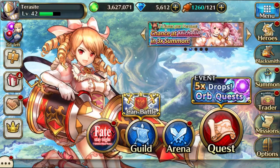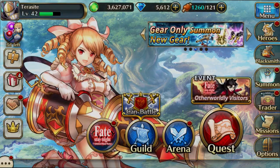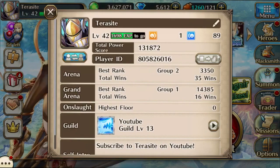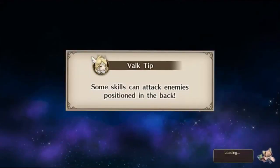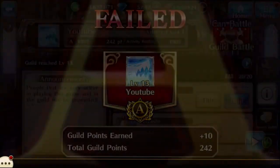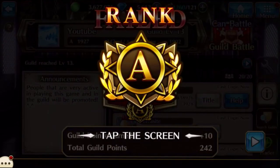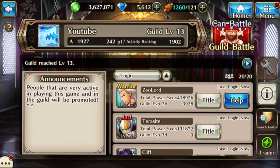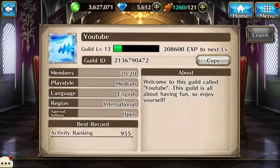Without further ado, if you guys want to add me, there is my player ID. You can also join the guild which I am owning and running right now. We just got an A rank and we still fell, but anyway let's continue. There is the guild ID as well — I'll pause here so you guys can take a screenshot or copy it.